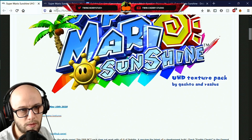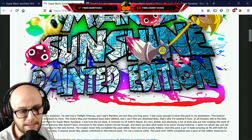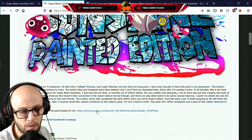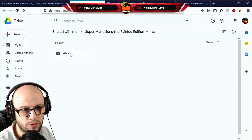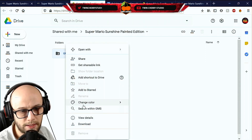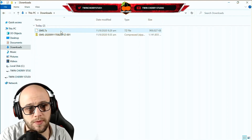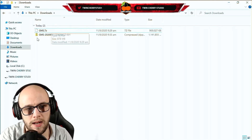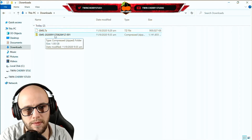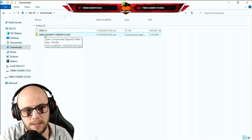That will go to your downloads folder. To download the Super Mario Sunshine Painted Edition, go to the link in the description titled Painted Edition, click the Google Drive pack link, and it'll open Google Drive with a folder called GMS. Right-click that and click Download, then save it to your downloads folder. You should now have two files: GMS.7zip which is the UHD textures, and the GMS zip which is the Painted Edition.